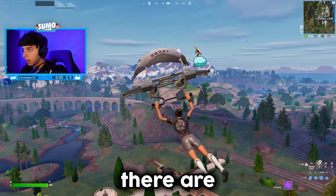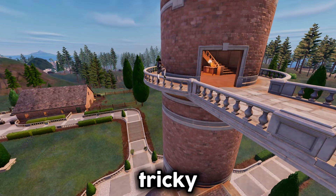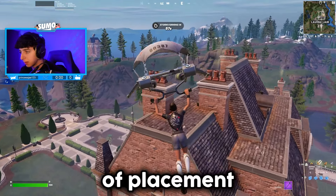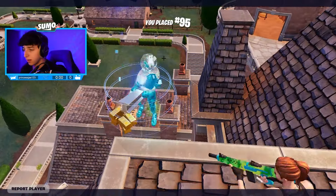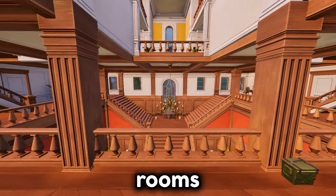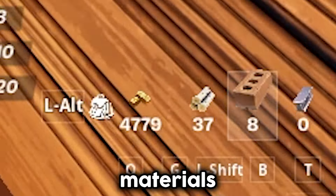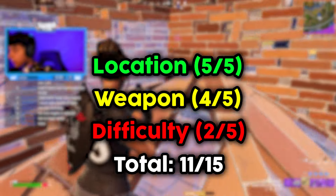Now for Lavish Lair, there are a handful of people that land here consistently, and the fighting grounds are very tricky. I lost a lot of placement in ranked because of this place. There are a lot of open rooms which makes it hard to fight with low materials. I would say the difficulty is a 2 out of 5, leaving us with an 11 out of 15, which is not bad at all, but I think we can do better.